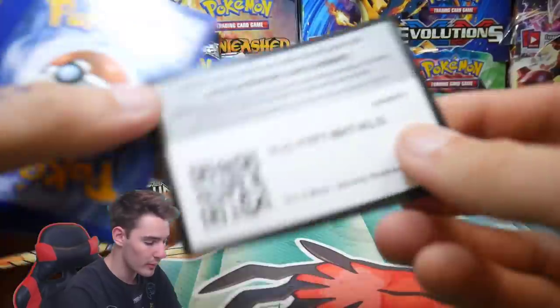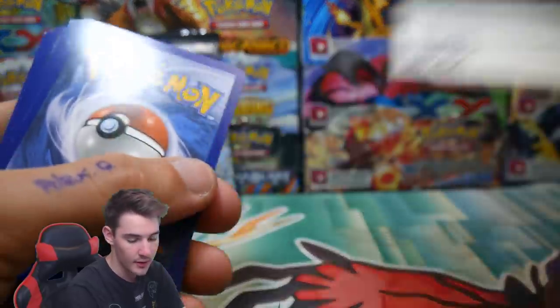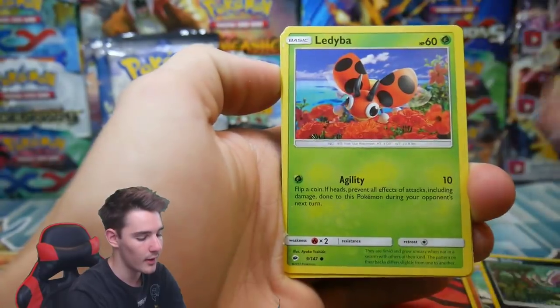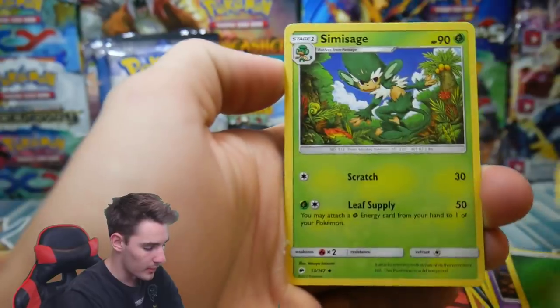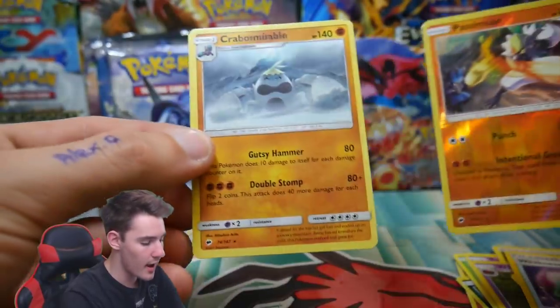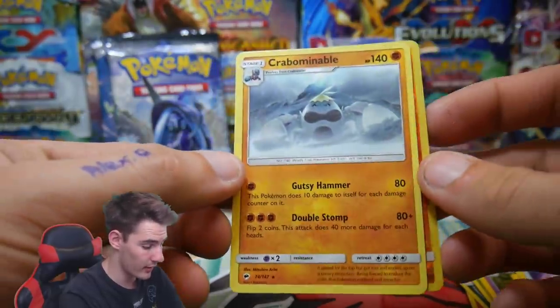Let's see — if we do get an Ultra Rare, I wonder what the first one will be. Let me know your opinions in the comment section below. There's another code card. 4 and then 2. We have a Crab Brawler once again, an Inkay, Liepard, a Caterpie, Sandygast, an Energy, Whirlipede, a Simi Sage — it's pretty much the same pack, it feels like. A Passimian Rare Reverse Holo, and a Crabominable looking very snowy over there.